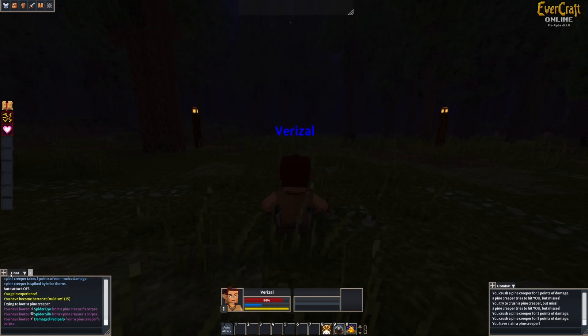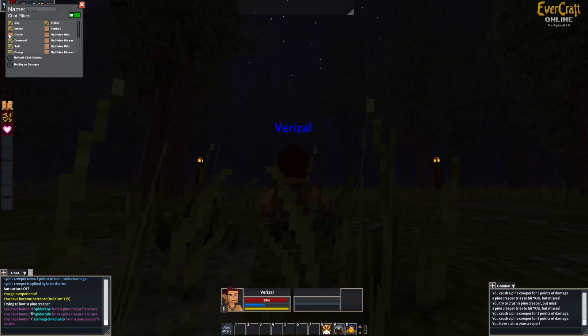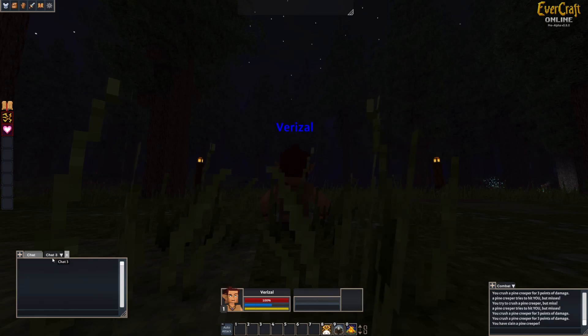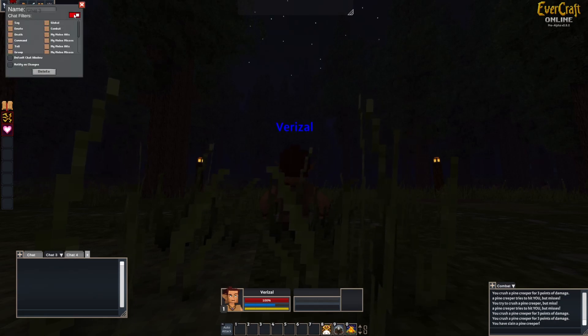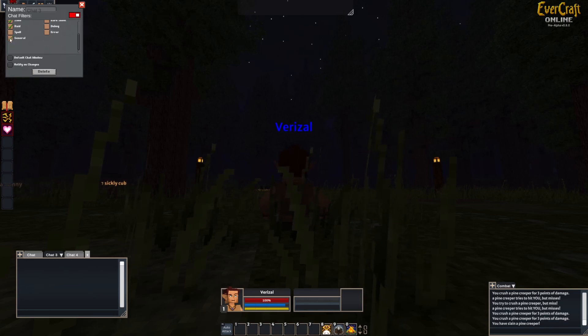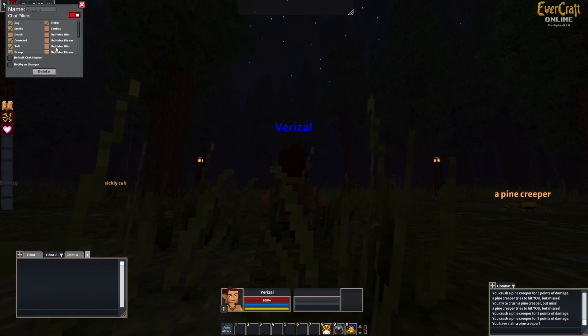Looks like you can filter the chat as well — Say, Emote, Death, Command, Tell, Group. They have a lot of stuff. I wonder if I can create a new chat window. It's tabs, kind of like World of Warcraft. Let me format this one to instead of include all, just show: Emote, Tell, Group, Global, General, Zone, Auction, Shout, Guild, Raid. So it looks like it has about the same chat filters as EverQuest.